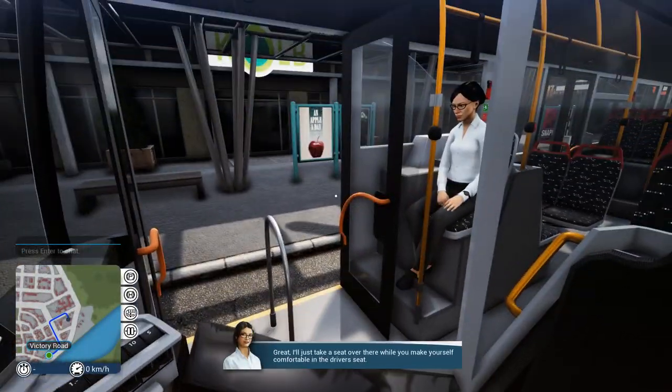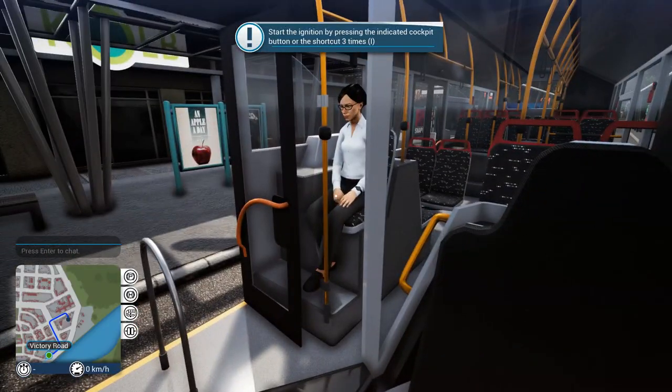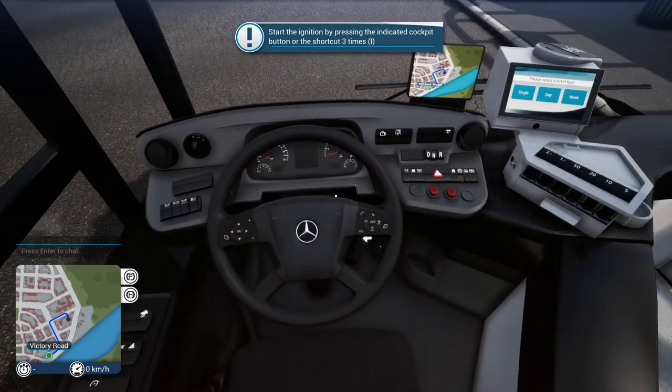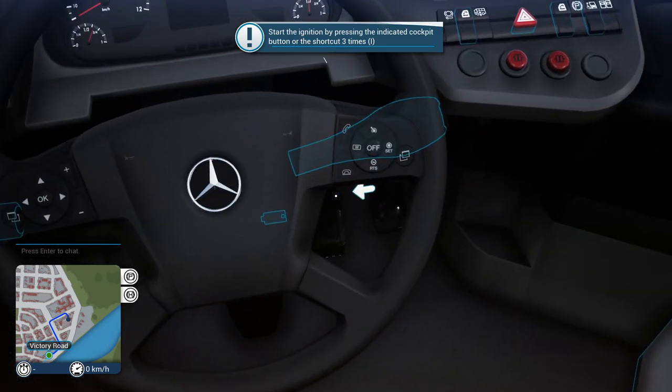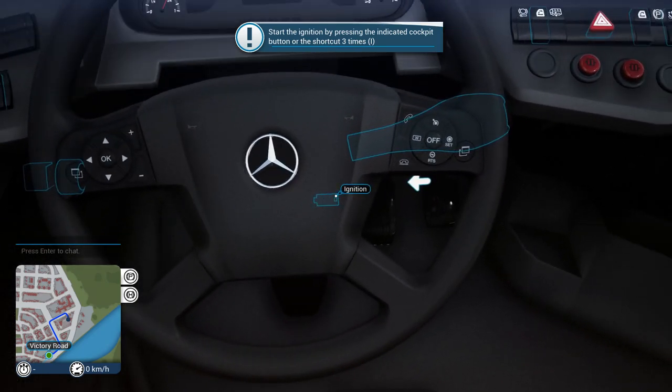I'll just take a seat over there — make yourself comfortable in the driver's seat! So here we are in the bus. Let's actually close those doors up so we don't fall out of it or something. We have to start the ignition. The ignition on this thing is kind of weird, it's like down behind your wheel — I guess it's kinda where it usually is, but it's deeper in.